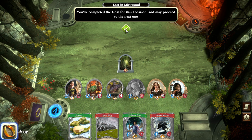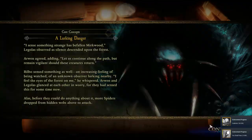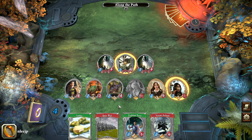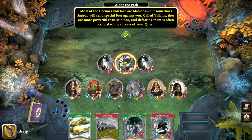We've completed the goal for this location and now we choose the travel button to move to the next one — a neat way to handle it that makes you feel like you're moving through a quest and offers some interesting design possibilities. Most of the enemies you face are minions, but sometimes Sauron will send special foes called villains — think of them as boss fights. These are more powerful than minions and defeating them is often critical to the success of your quest.